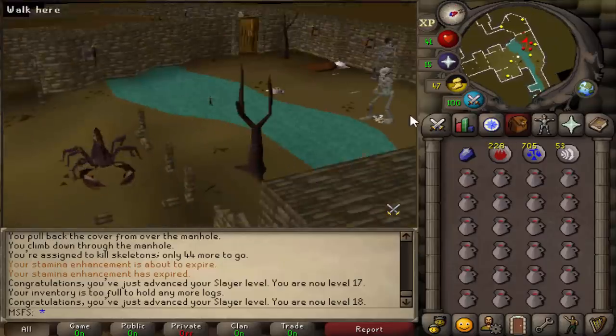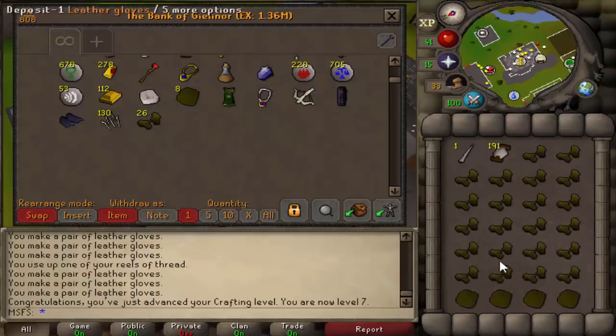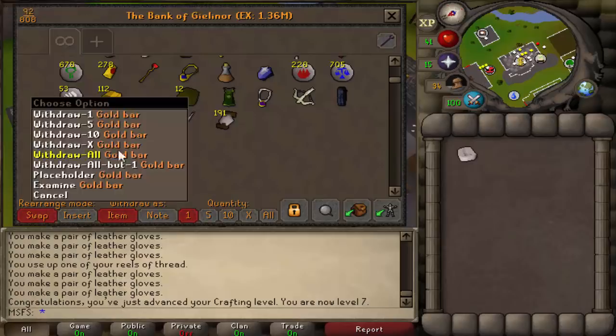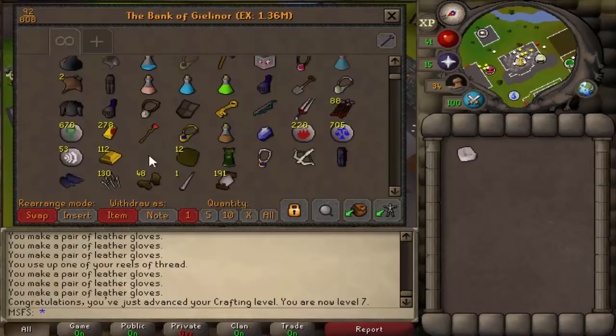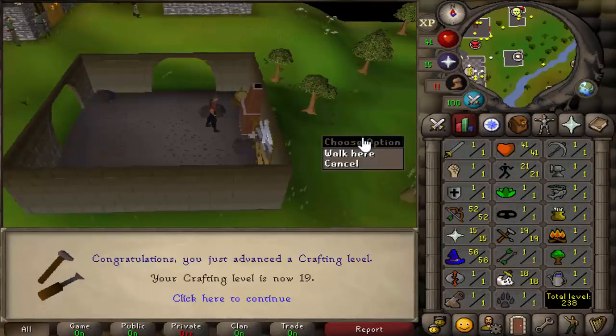We're just going to go get 19 crafting now. 7 crafting — we can now make gold bracelets from gold bars, which will actually make us a little bit of profit. Obviously we're going to be losing loads of money with alching and stuff like that anyway, but it will make us a little bit back. 19 crafting out the way.